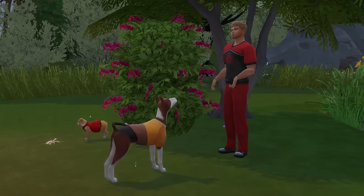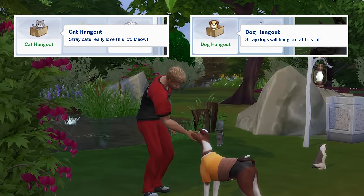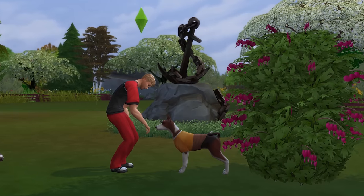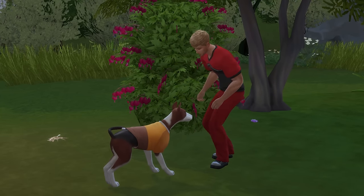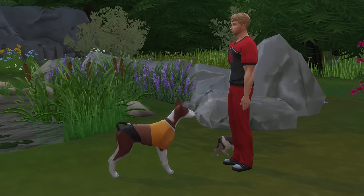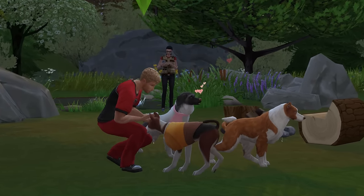For this nature-themed park, you'll want to add the cat hangout and dog hangout lot traits, and these will attract stray cats and stray dogs to the lot respectively. You can then visit and hang out in a relatively private space, but you can also use it as a lot to travel to when you want to adopt a stray pet. Lots of stray cats and dogs will congregate here, and provided you become close friends with them, you'll even be able to adopt them into your own household.